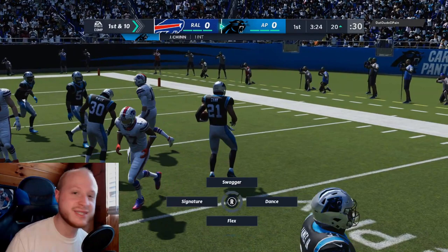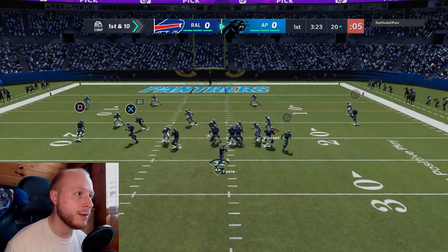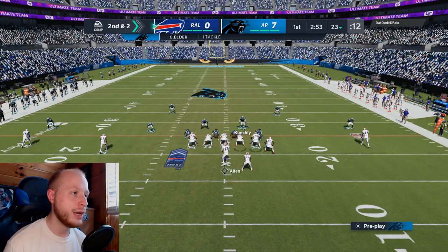First and 10 — he's usually in that corner, so if he tries to blitz I'll dump it off to the flats or hit the deep post. CMC in the flats — let's go! He clicked on and whiffed. That's an easy touchdown for Christian McCaffrey. Maybe Bradberry gets tested on a cloud flat, I don't know.